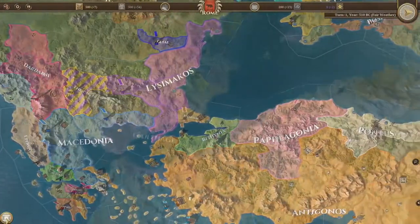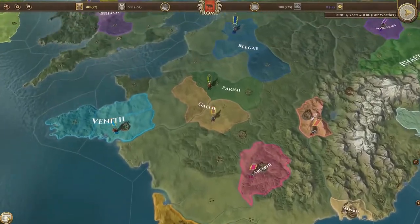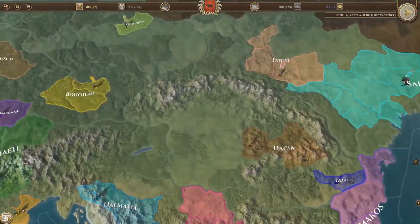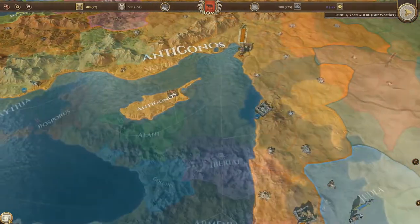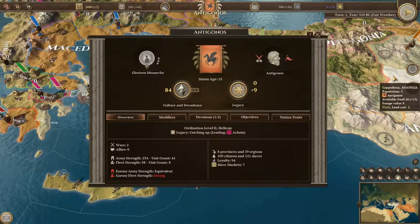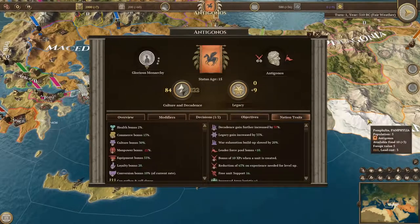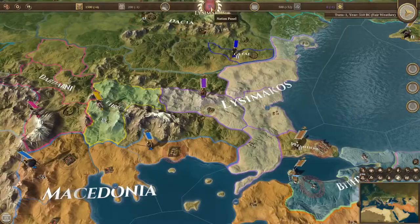Field of Glory Empires is a new grand strategy game of outstanding depth. Set in Europe and the Middle East, shortly after the death of Alexander the Great, you can lead one of over 70 playable factions. Each faction has its own set of national traits and modifiers, allowing you to find a strategy that best fits your playstyle.